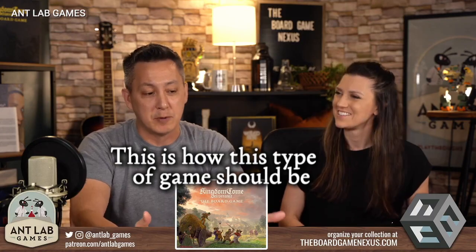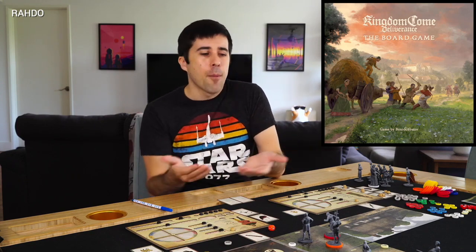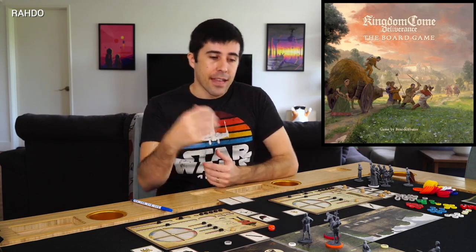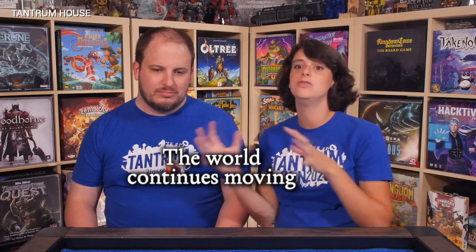The app knows what the actions are. You say 'I want to do that action' and it gives you some story, presents you with a skill check, tells you the values of the skill check, and you report how many successes you earned and it gives you the results. That's a nice easy way of streamlining things. The app is done very, very well — and it's just interesting that the world continues moving as you're playing through it.